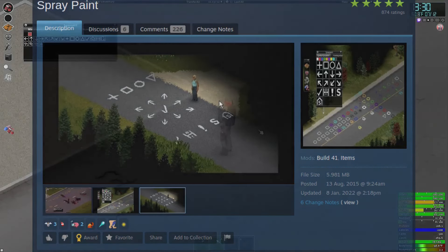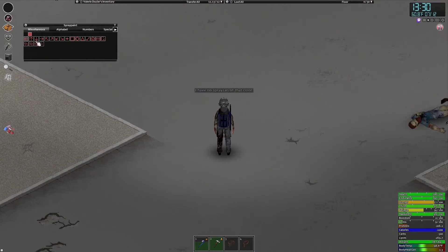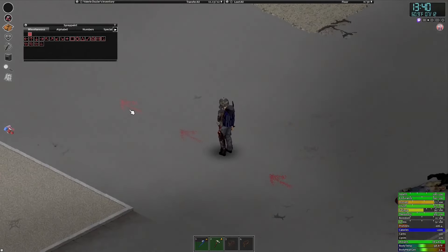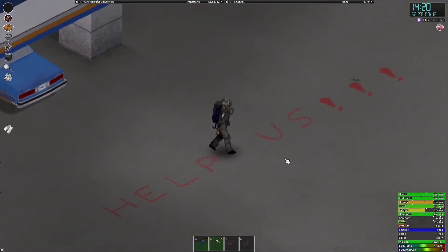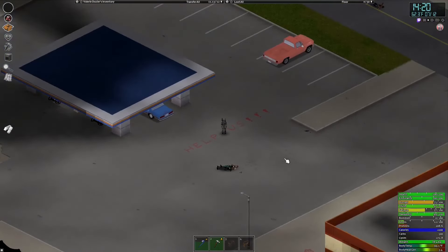The spray paint mod. This mod allows you to spray graffiti all over those Kentucky streets, similar to how you can paint graffiti on walls with normal paint. This mod gives you so many options in the game, especially in multiplayer, if you want to direct players to your rising community with these fantastic little spray-painted arrows. You could alternatively spray paint 'Help Us' on the roof of the mall if you wanted as well.